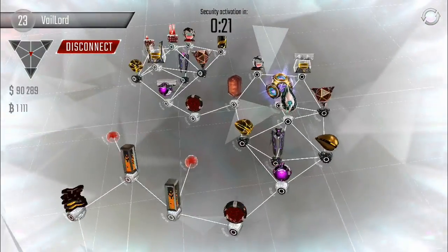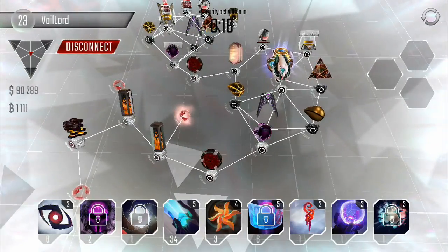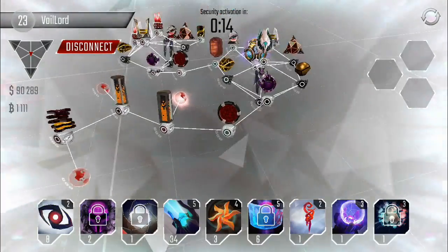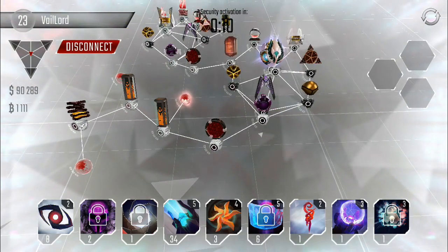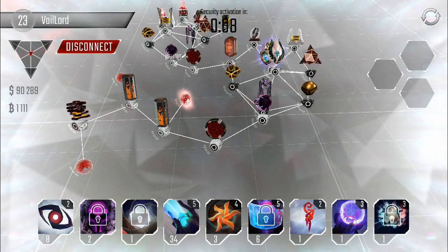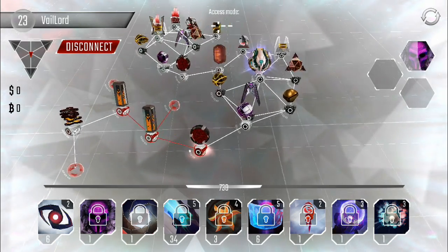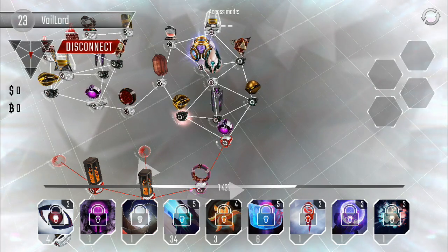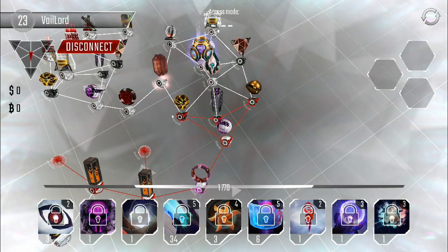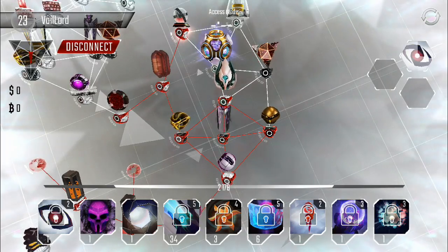All right, another portal attack - here we go. 90,000 and a thousand B-coins. Luckily the code gate is up front at least, so we can gauge our time better. Let's get started, taking out the code gate - priority. All right, past the scanner, turret done. How much time do we got? I think I'm gonna do this differently - hold on, check this out.